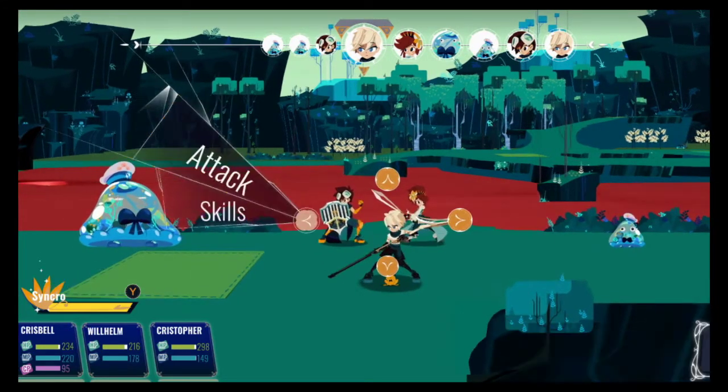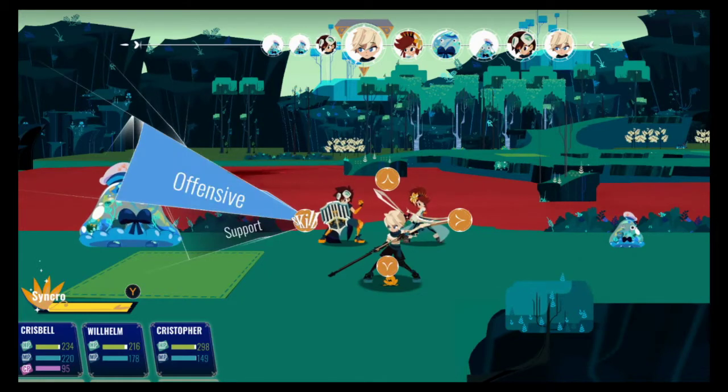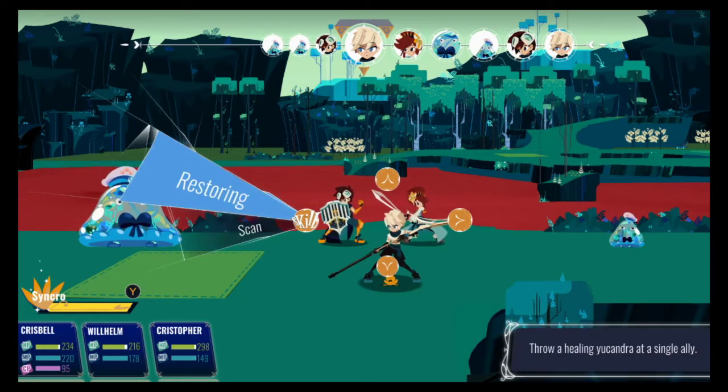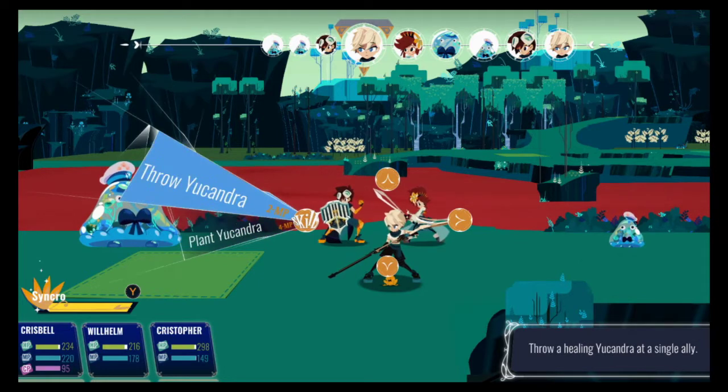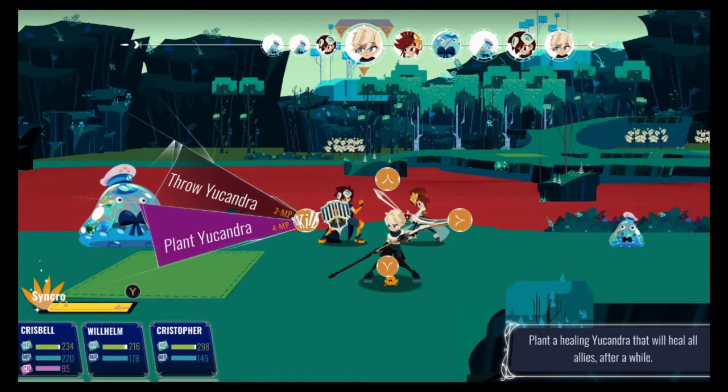Wilhelm learned quite a bit of new things. First of all, he learned support. Restoring basically means he can heal — this works the same as poison, but it works on your teammate. Throw Eucondra basically heals right away, and Plant Eucondra plants a healing spore.